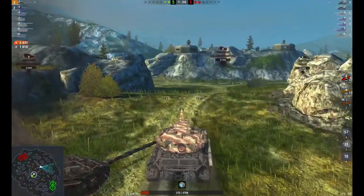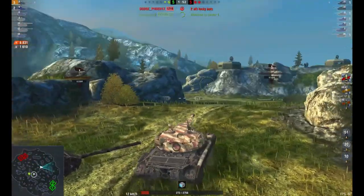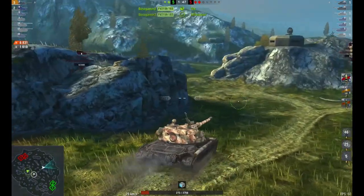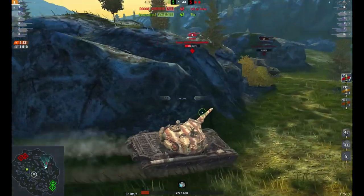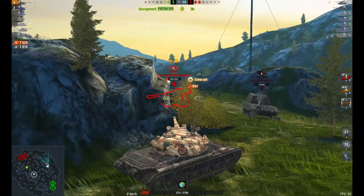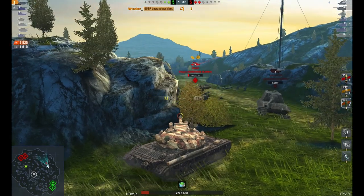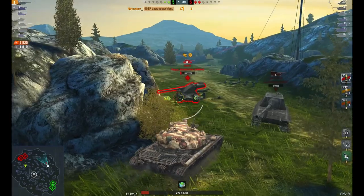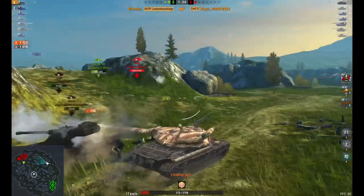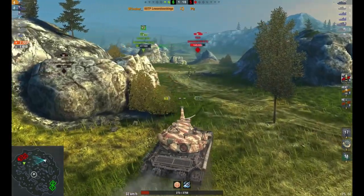This is where he gets a little bit of luck. The Emil that was rotating through the C-cap area has gone AFK. The IS-8 — the team is saying he's AFK — but he may have been AFK and come alive towards the end. You see this a lot recently where players wait for the enemy team to be whittled down so they can come in and clean up. The Emil is definitely AFK — he wasn't at the start, so he's clearly given up. That was easy damage there.